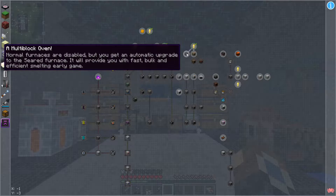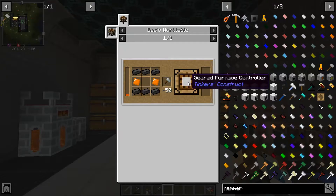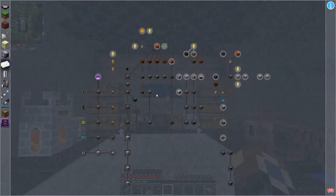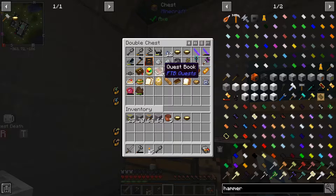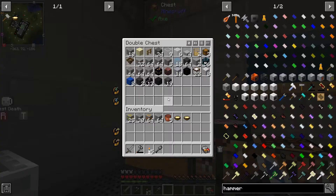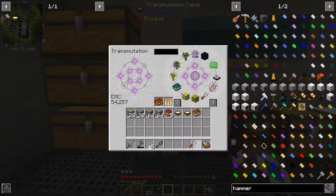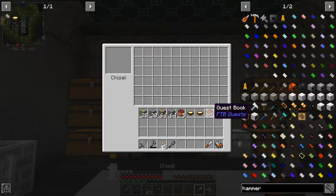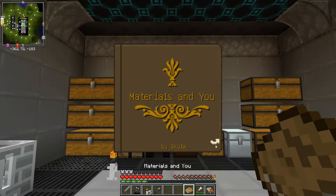Something that we want to work towards is the multi-block oven, which requires the seared furnace controller. If we go in here, one of our books should be — what we do is we get a chisel, and we stick any book in there, and we can get the Materials New book out of there. I think that's where it will be.